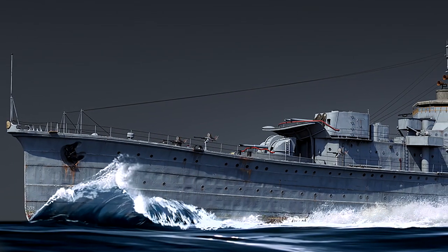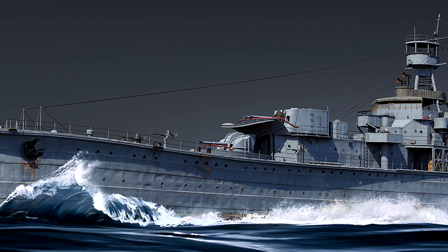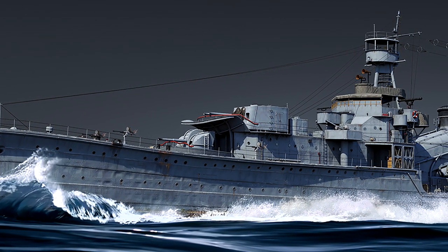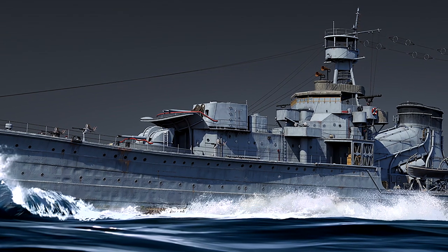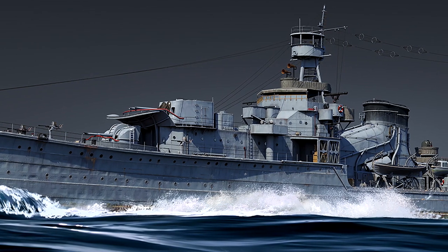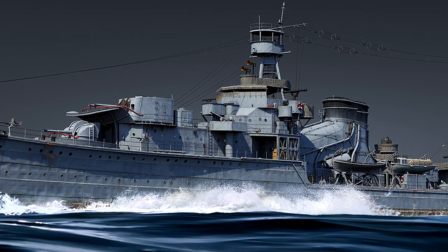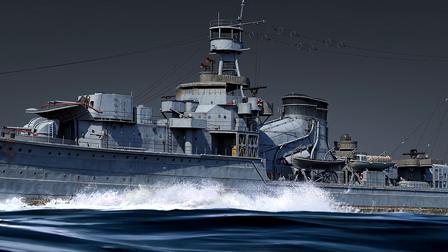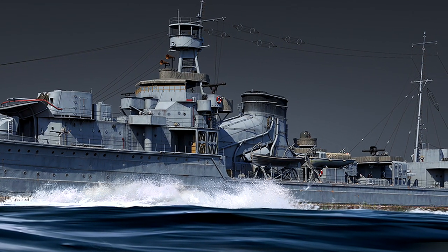The Yubari was designed as an experimental light cruiser, combining new ideas of the time: powerful weapons, good defence, but also keeping the speed of a destroyer leader. The main feature in the project was the inclusion of armour for the ship's powertrain. The armour of the hull and deck itself became a supporting structure, freeing up space for placing equipment and significantly reducing the ship's displacement.